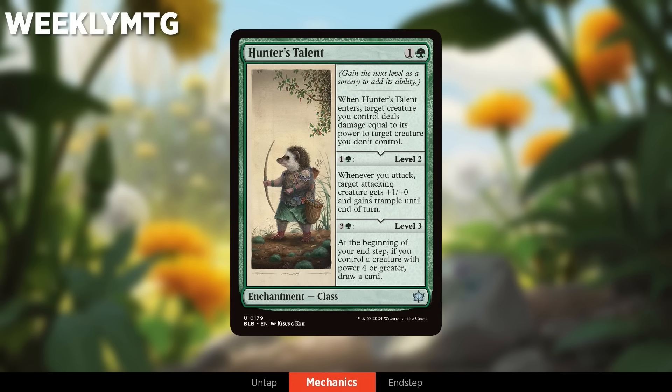This next card is a returning mechanic — the enchantment-type Class. Here we have Hunter's Talent: when it enters, target creature you control deals damage equal to its power; level two gives an attacking creature +1/+0 and trample whenever you attack; and at level three, at the beginning of your end step, if you control a bigger creature, you draw a card. Classes were first seen in Adventures in the Forgotten Realms as D&D character classes. Here they're more pastoral classes — like jobs you'd see in a village, like a fisherman or hunter. It's a flavorful way of showing how the animals have their own societies and different jobs.